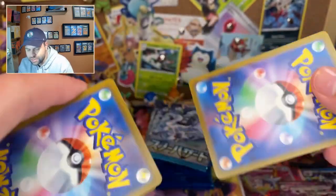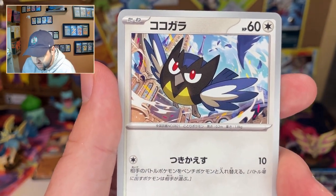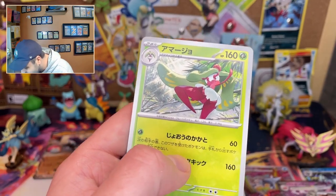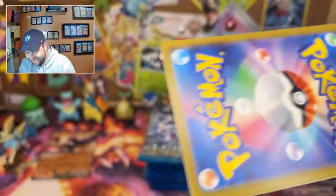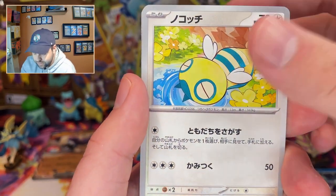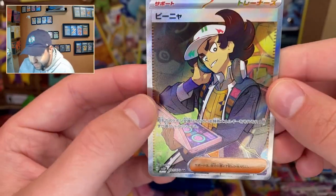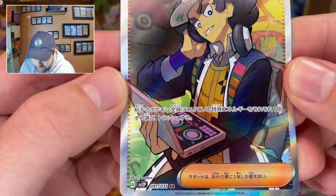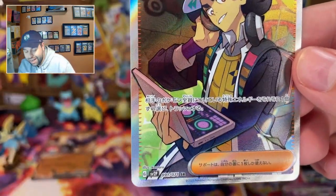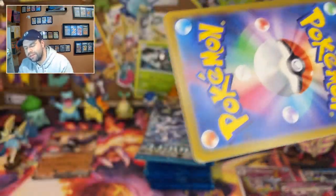Hopefully we don't go into a cold streak after this. Corviknight, Frigibax, Rellor — the pre-evolution of the hip woman — and the hip woman! If we get another hip woman it's going to the giveaway pile. Nice try, you're not a hip woman. Cetoddle, I like Cetoddle. Dondozo, Surskit, Snover. Looks like our secret rare for this box is going to be a full art trainer — I don't even know his name. It's not a waifu but that's what we're getting. I'll sleeve it and be happy about it.